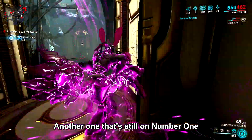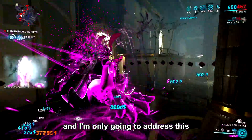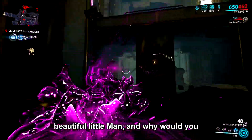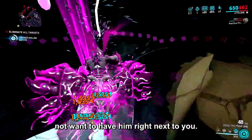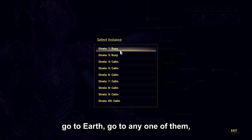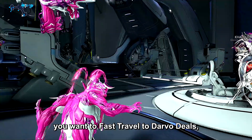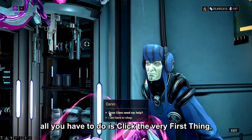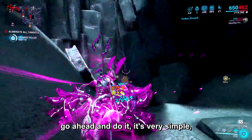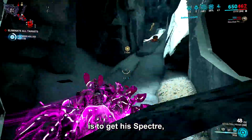Still on number one: if you want to help Clem — and who doesn't want to help that beautiful little man — go to a Strata relay. For instance, go to Earth and go to any one of them. When you're in the relay, fast travel to Darbo's Deals. To start the mission, click the very first thing: 'Does Clem need your help?' If you're doing this for the Nightwave, go ahead and do it. It's very simple. Otherwise, the only reason to do it is to get his Specter.